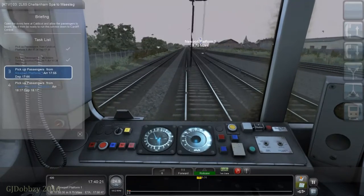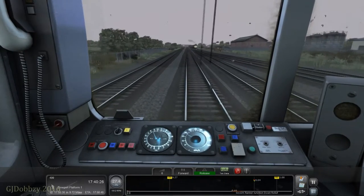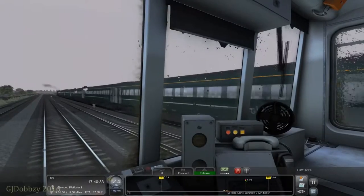The fair resigns are there and we're going to be going on the relief line in a bit. Our next stop is Newport, so of course we've got Newport and then Cardiff Central. There is a Great Western Railways HST in the new Great Western Railways livery.